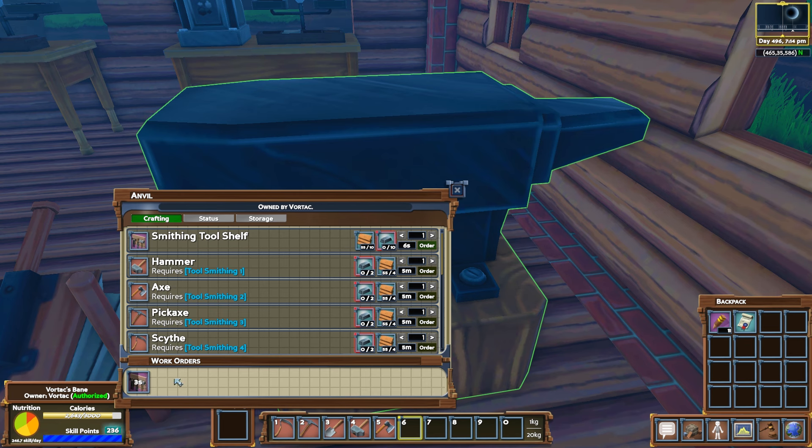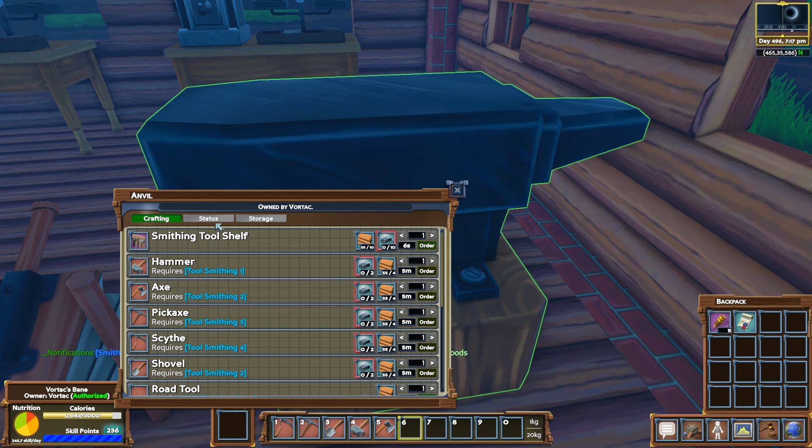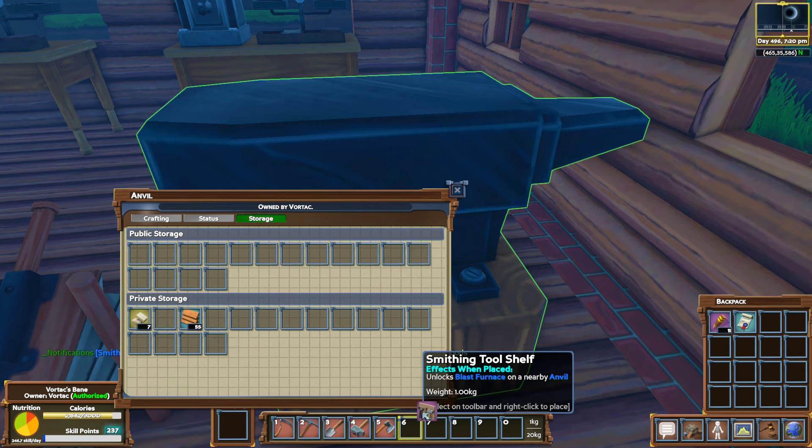We couldn't get this charcoal at a better time. This is the last of my coal and I'm using it to smelt as much iron as possible because I need it for a lot of projects, and people are begging me to fill my store again. So I'm going to surprise them for the morning — they'll have their store full. 10 ingots, plenty of boards. Let's come back in here and make ourselves a smithing tool shelf. It's going to take like no time at all — no unwarranted holdups or delays or surprises for us.